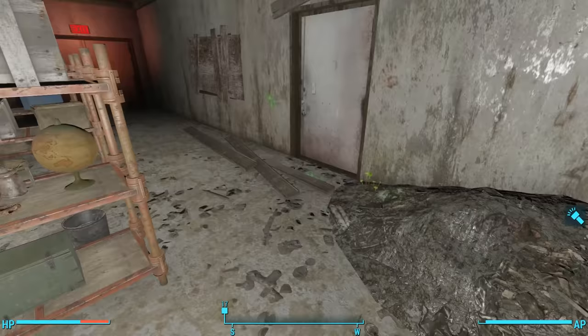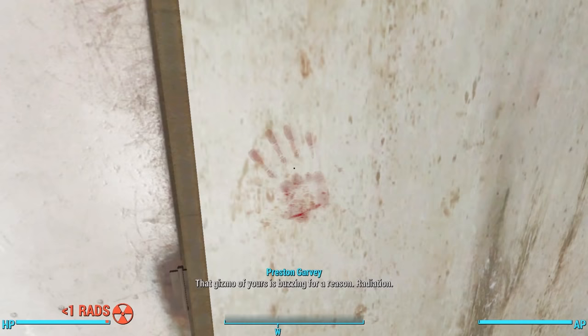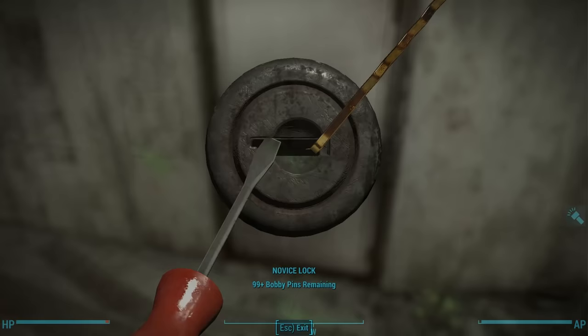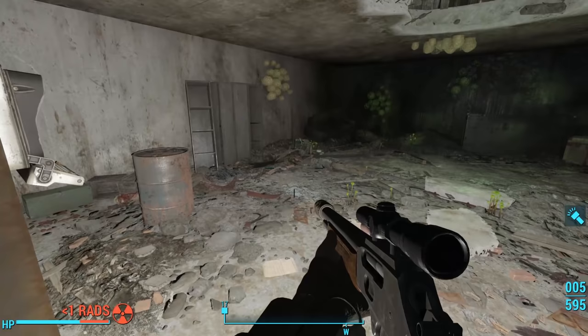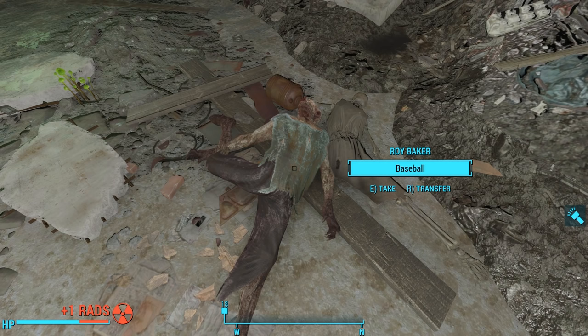Heading north, we see a novice-locked door with a bloody handprint just outside and green ghoul juice on the ground in front of it. After picking the lock, we find three ghouls — one of which is named Roy Baker. I think this may have been a mistake. His name is Roy Baker, but the only Roy we find on any of the terminals is Roy Ward the director. We don't find anyone named Baker on any of the terminals, so I believe this must be a bug — this must have been the ghoul of Roy Ward, and they just got his last name wrong.